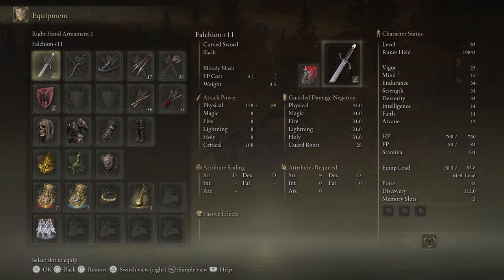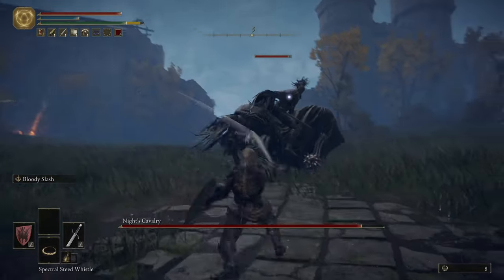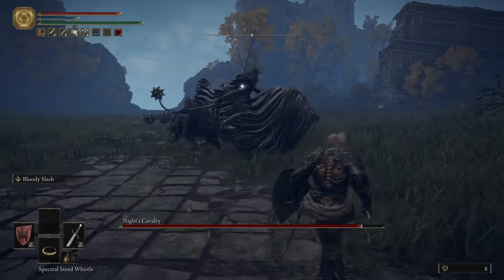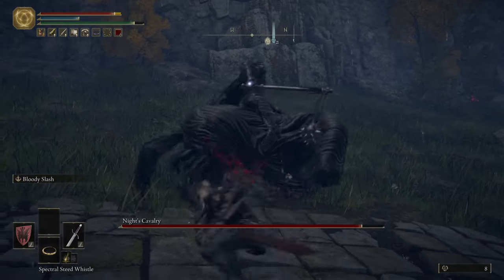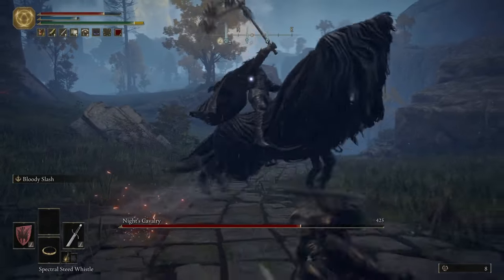Another weapon I like to use is a curved sword. Any curved sword can really do, as long as it has a slot for an Ash of War, because it's not really the curved sword I'm after — it's actually the Ash of War that you can put on it. You can also put this Ash of War on a couple other things, like a longsword, but that's really up to you.